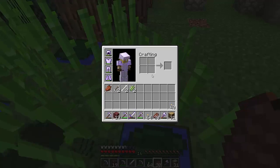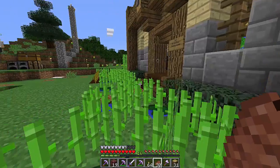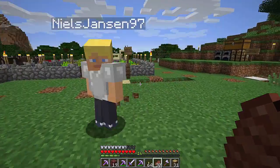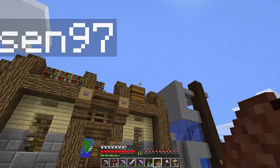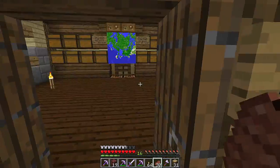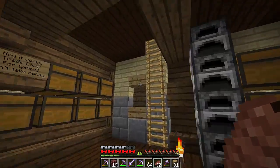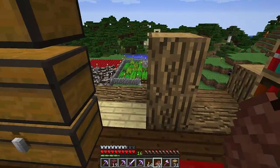Niels gave me lily pads - that's a lot of lily pads! Up on my house is an enchanting table, and here is my shop. It's not open yet but I'm getting there. I've got a wither skull and a brewing stand and there's a ladder and an enchanting setup - level 30 and everything. Those should all be good.